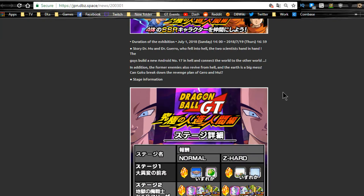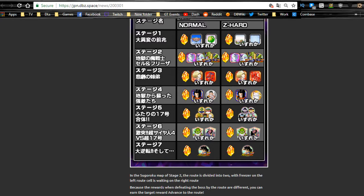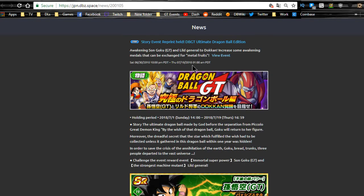This is the Dragon Ball GT Super 17, or Ultimate Android, event. Level 1 gives training locations — definitely worth the grind. Level 2 has two paths: one with Frieza, one with Cell. Depending on which path you choose, you get either a Frieza card drop or Frieza medal, or a Cell card or Cell medal. Both of these feed into their counterparts on the summon banner. Android 18 is farmable from level 3, Android 17 from level 4, with basic awakening medals from level 5. Level 6 gives Dende and Yemma, which is decent. The 17 and 18 here are GT-specific, so they don't feed into other standard Android 17 and 18s.